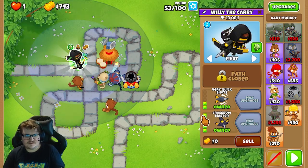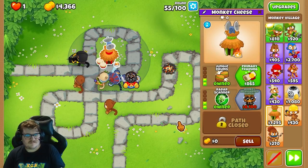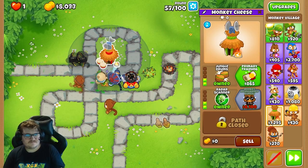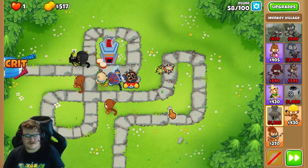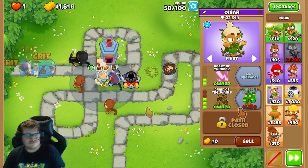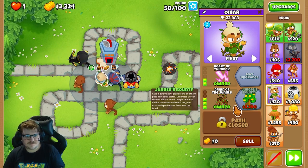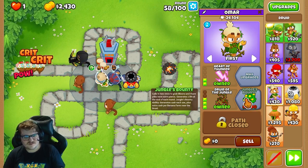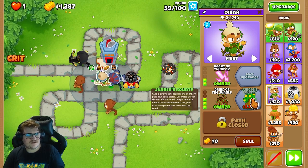Now you can buy the Crossbow Master like this. We're also gonna get the MIB. You don't need to upgrade that tower anymore — we have what we need for the combo. Next will be Jungle's Bounty. You can't gain any money from it because it's CHIMPS, but you're still buying it because it gives you extra piers, and that's really good.